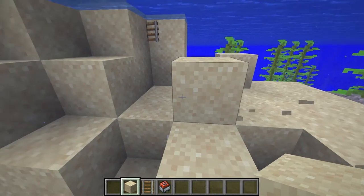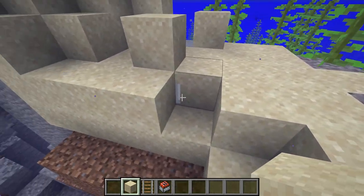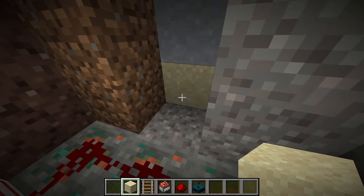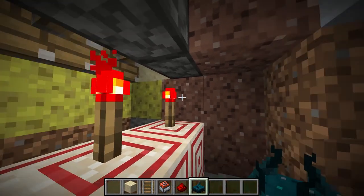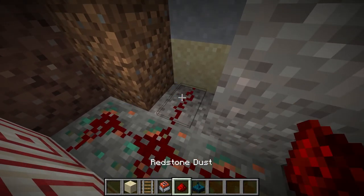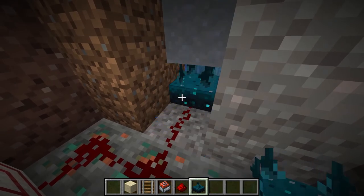You might need a couple of blocks right here — just try and make it look natural, and there you go. You would never notice that. The last part is connecting in the skulk sensor, which is definitely the most dangerous bit, because if you accidentally make a sound that the skulk sensor picks up, then your whole system is going to go off before you want it to. So what you want to do is put in the redstone that's going to connect it in, and then replace the block right here with the skulk sensor, and now it's armed.